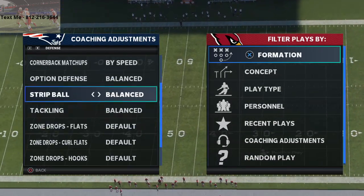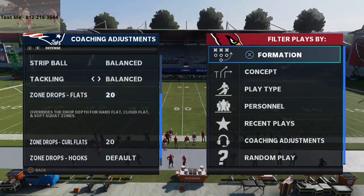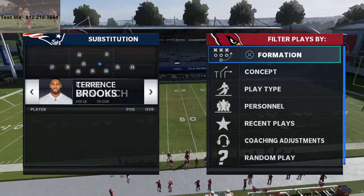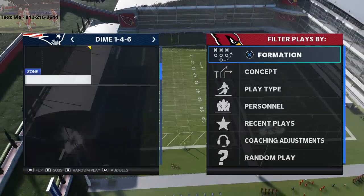So what we're going to do today is talk specifically about the meta defense — that is Dime 1-4-6, Dime 2-3-6, it could be Nickel 5-5. It doesn't really matter. What matters is the bottom line: it's man-to-man coverage, and man-to-man coverage is really hard to beat.